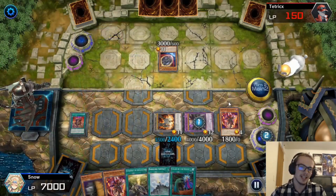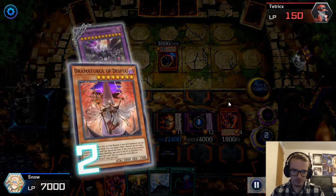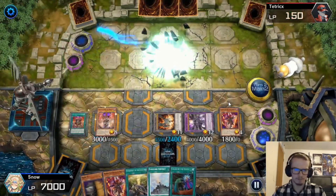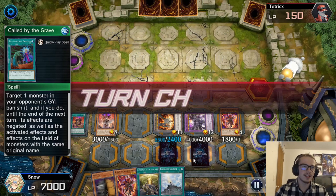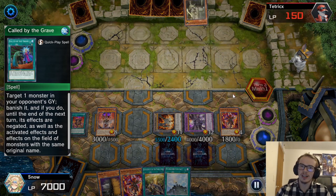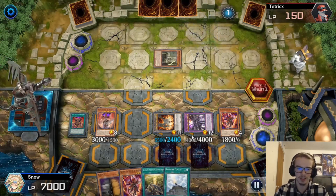So we're going to special summon out the First Dark Lord, and then set this last Called by the Grave. We still have four cards in hand, including a Maxi C. Granted, I don't really need to draw anything at this point, so I'm not even going to fire this.